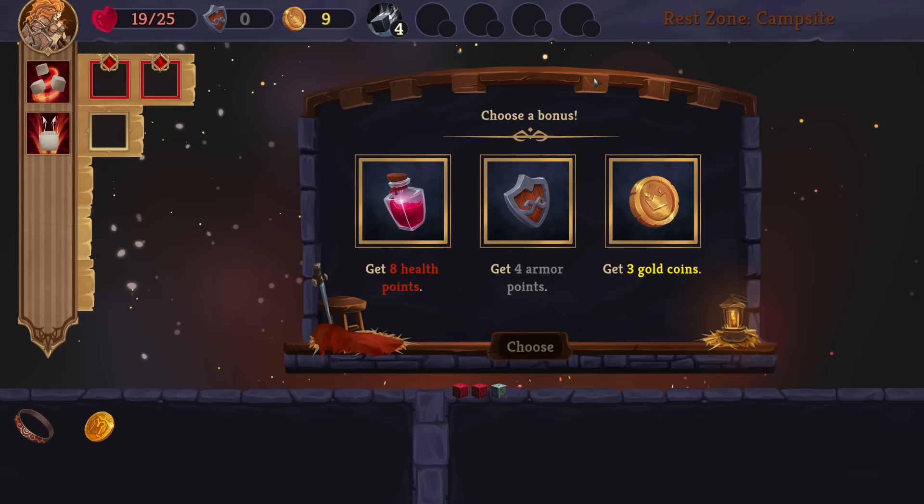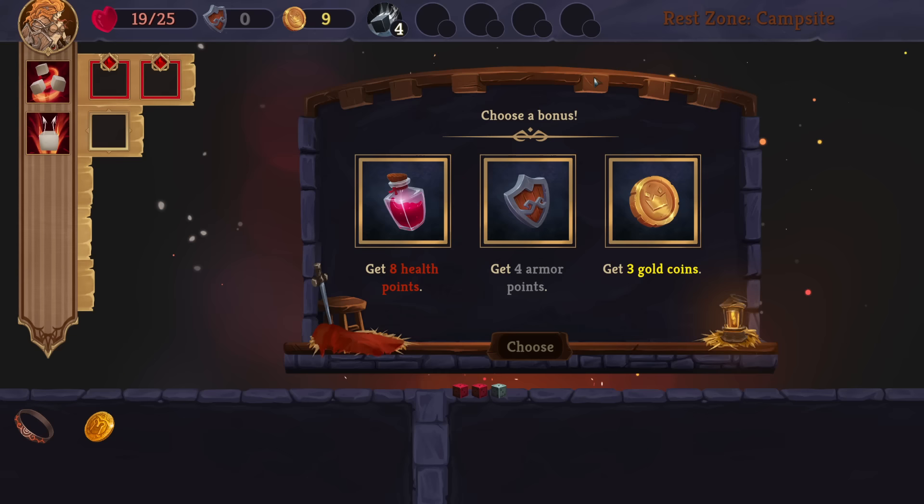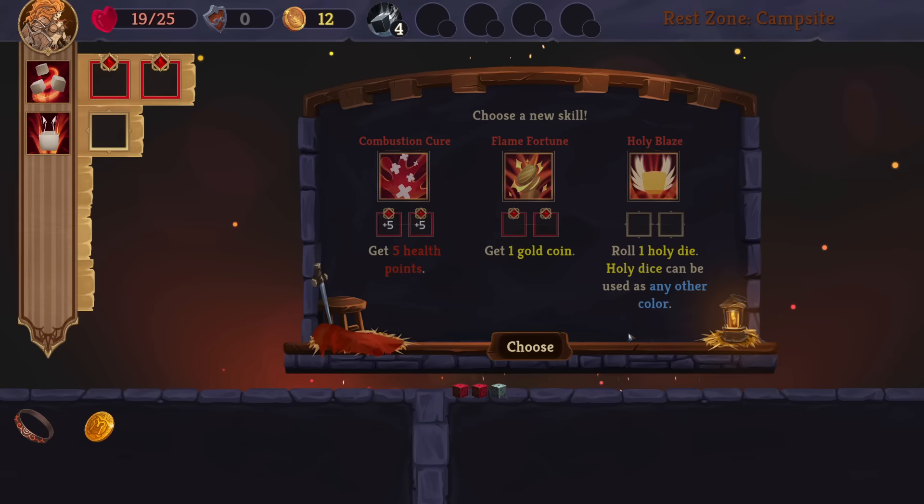Gain eight health points, four armor points, or three gold coins. Here's the question — why would you ever take four armor points over the health heal, unless you're at full health? There are probably some items that would make armor stronger, but if you're missing more than four health, you would never take armor. We would take the six heal. Let's get the gold coins instead — see if we can push it.